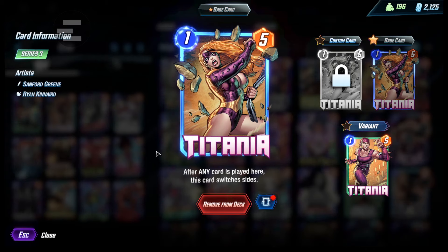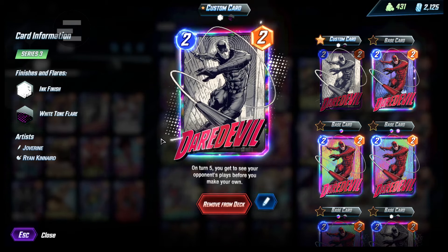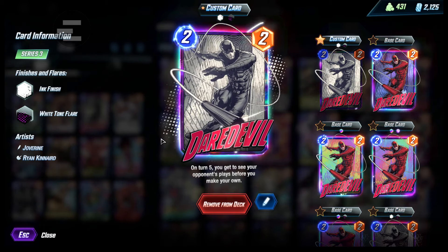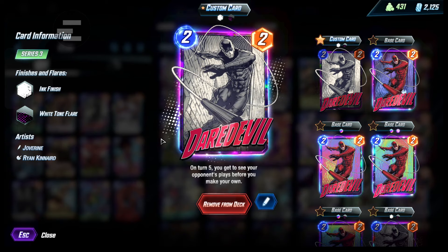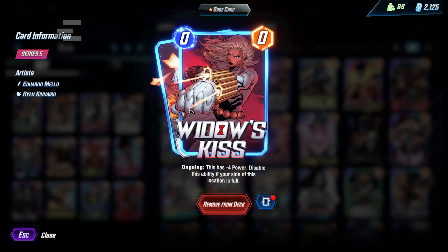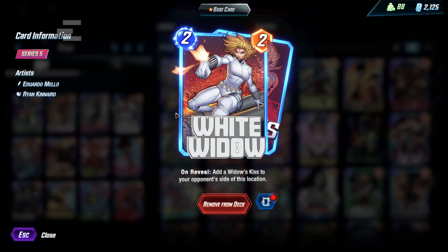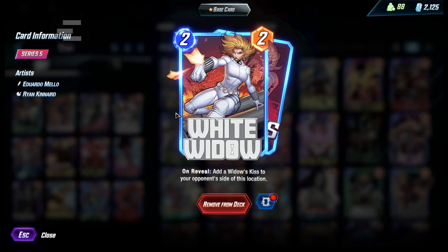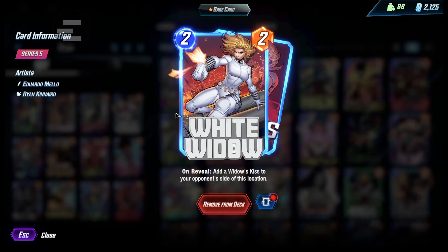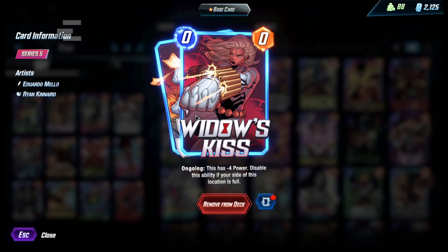Next we also play Daredevil — just good in the deck, puts a lot of pressure on the opponent on turns five and six. Knowing what you're doing on five lets you sort of guess what's going to happen on six. He also pairs very well with Professor X. Moving on, White Widow is really good here too — you can clog up a location. It's kind of like a pseudo-Nebula. You want to play White Widow in a different lane than Nebula, because opponents want to fill up this location to avoid the minus four effect.